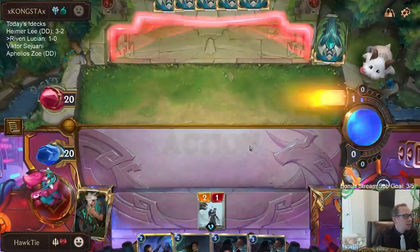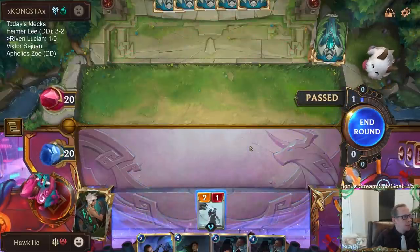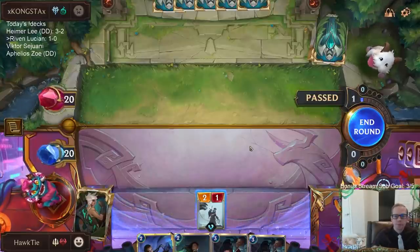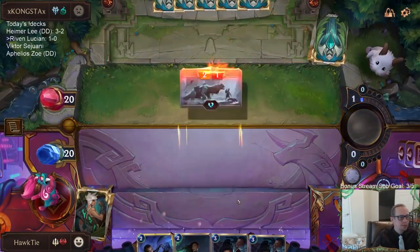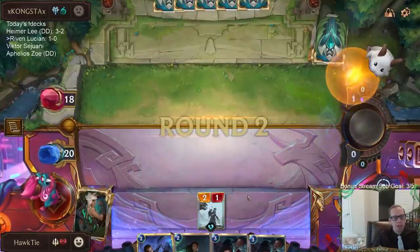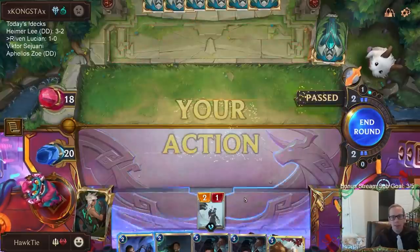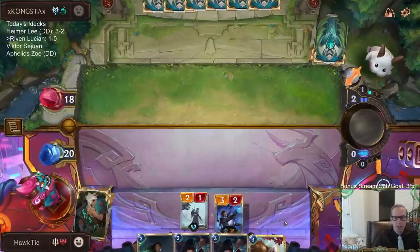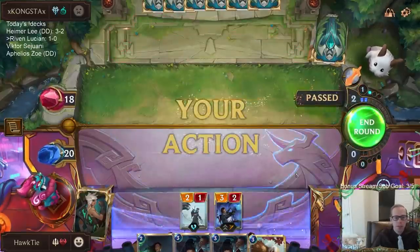Predictions are available — you get some real good value on the loss, somebody already bet big on win. This is going to be a tough matchup. We're going to have to try to close it down before Anivia, but their whole deck is good at slowing you down between Avarosan Sentry, Withering Wails, and everything.